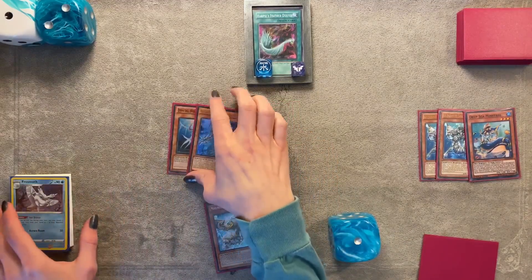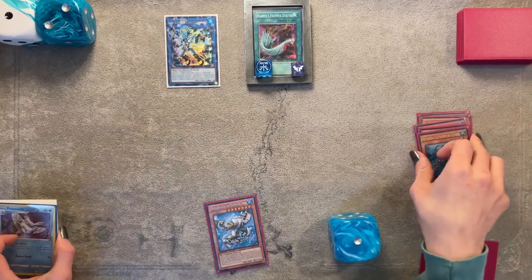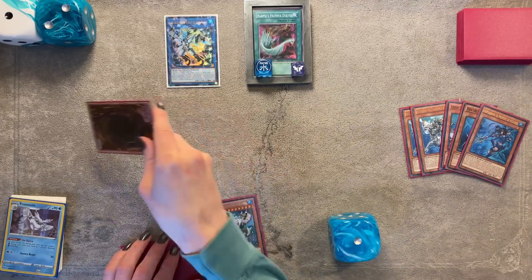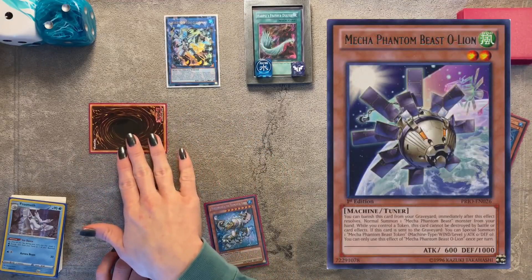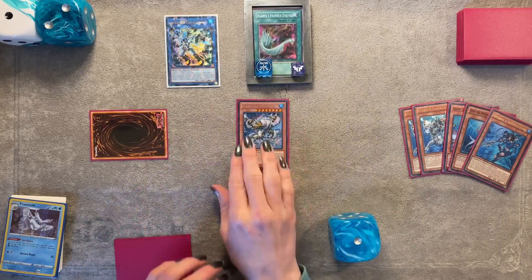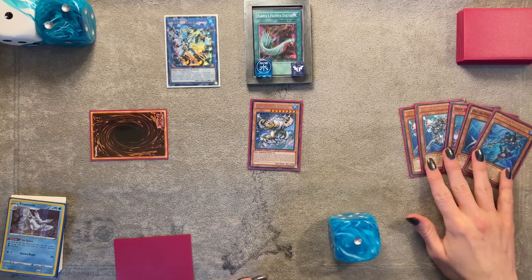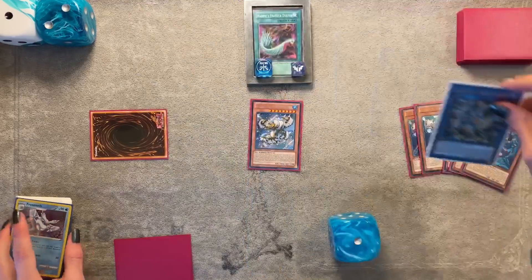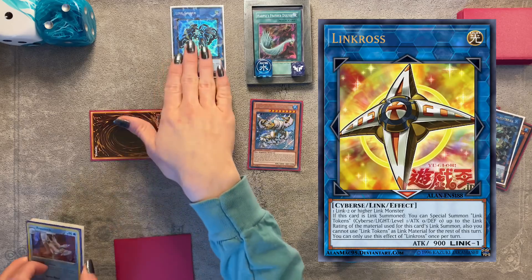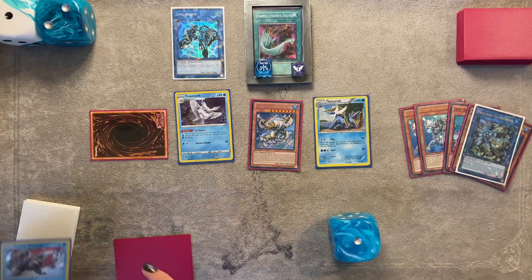Link both your tuner and non-tuner off to summon Chrystron Halka Fibrix. On summon, Halka Fibrix will special summon Mecha Phantom Beast O-Lion from the main deck — a level two tuner that floats into a token. We have five waters in grave so we can summon Molling Glacier from hand. Zones aren't really important here. Next, link off Halka Fibrix to summon the new Link Cross, a link-one monster that summons tokens up to the link rating of the monster used for material. These are level one tokens.